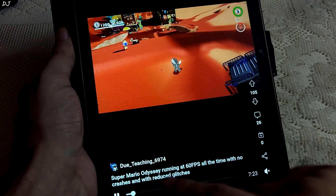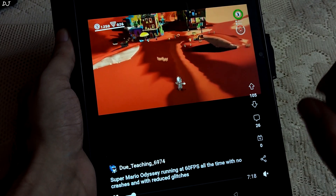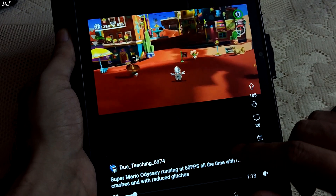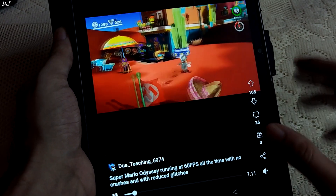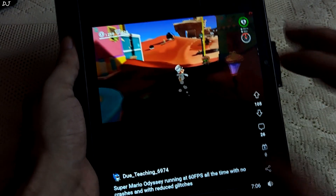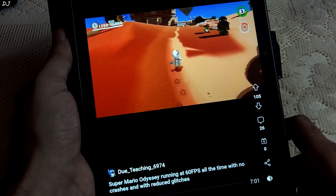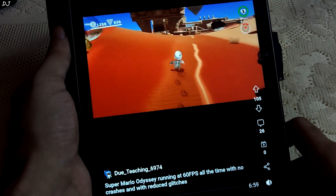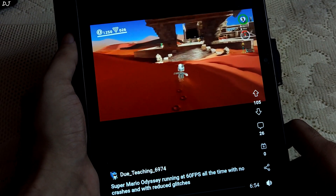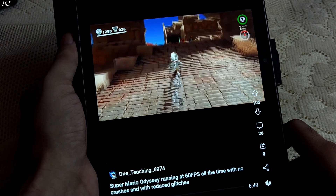A post by DewTeaching6974 on the Emulation on Android subreddit shares gameplay of Super Mario Odyssey running on the latest Skyline Edge build on a Snapdragon 8 Gen 1 device. FPS mostly stayed around 60, audio is rendered properly, and the game is running very nicely. I can notice a few hiccups here and there, but performance is much better compared to older builds.